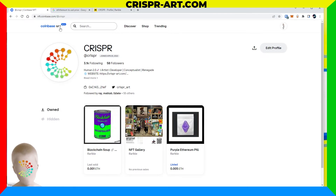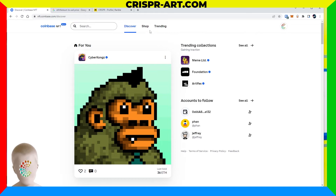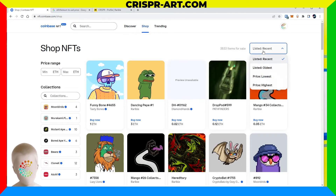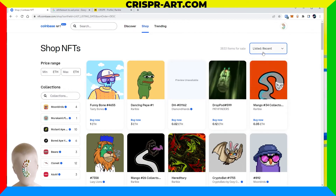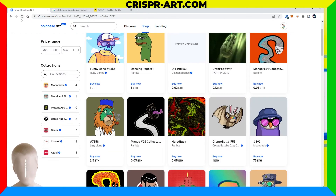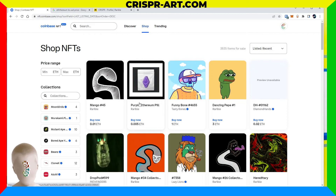Let's go back to the profile — it looks like it is now listed. Let's go over to the shop and click Recently Listed. Let's refresh — purple Ethereum pill, boom, right on top! Sweet.